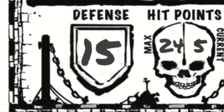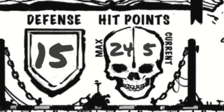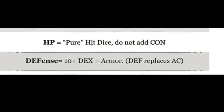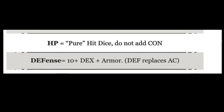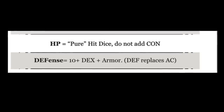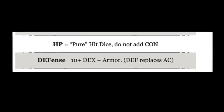For hit points, we use pure hit dice. You roll on every single level. If you roll a one, you have to keep it, and you don't add your constitution bonus. This idea came from 5e hardcore mode. Constitution isn't valueless — it still gives you a bonus to save versus poison, you can carry more things, and you can heal more rapidly; you just don't add it to hit points. This means every player character has about a third less hit points, and the monsters will have a third less hit points as well.